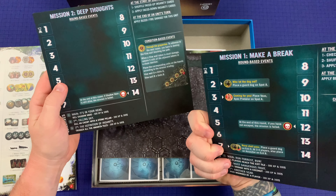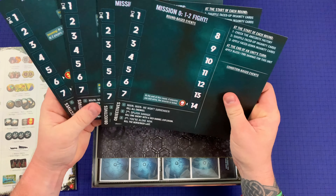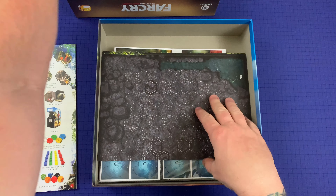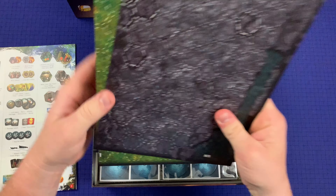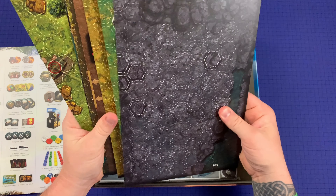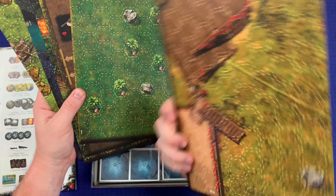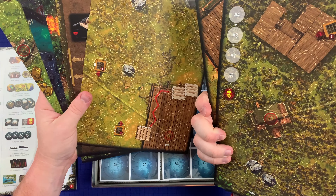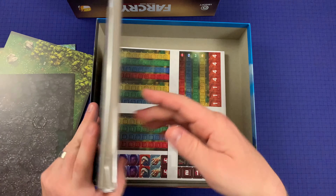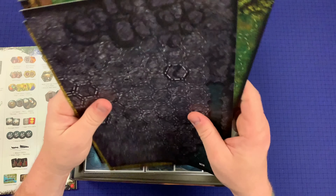This looks like something to do with the missions. Four double-sided round trackers — so these are the round trackers. Seven double-sided mission boards. That really is the board. Wow, that's it. That's very interesting.